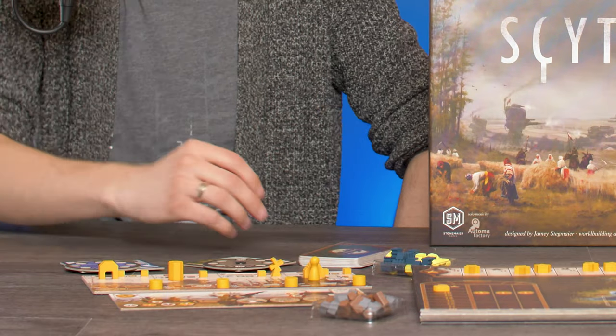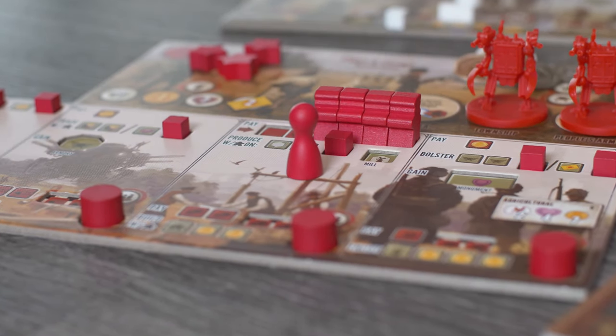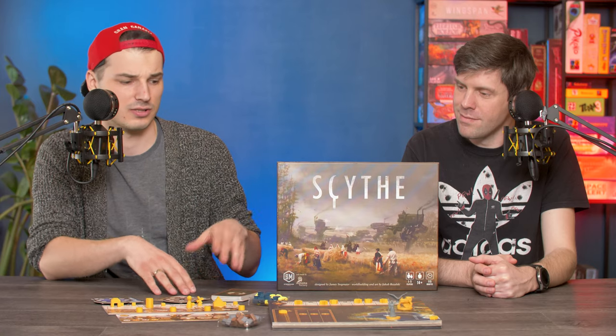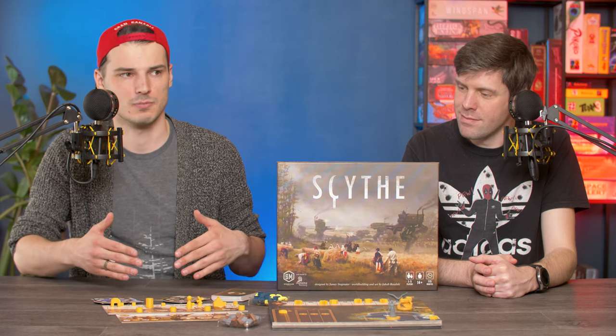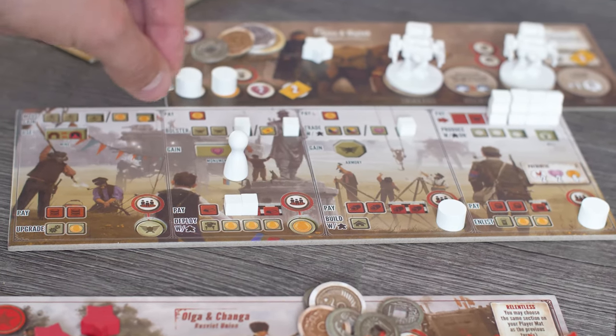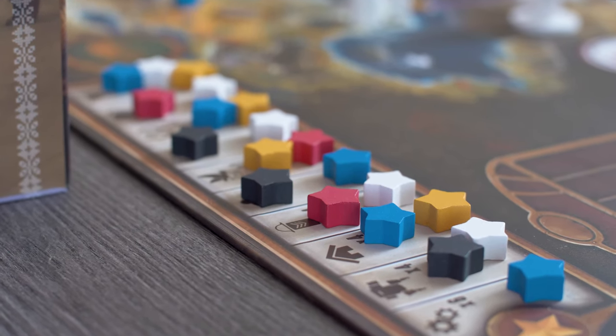On your turn you use a pawn to place it on one of four actions available to you. The interesting thing is if you did one of these actions in your previous turn, you can do it again on this turn. Each action has two parts: one is for example producing resources, more connected to where you are on the map, and the other is upgrading your faction and getting better at the game. You either do the top action, the bottom action, both, or none. These actions help you upgrade your systems, build new facilities on the map, build mechs, or become more efficient in future turns. The game ends when one player has placed six stars on the board, achieved by doing different things like having eight workers or four mechs.